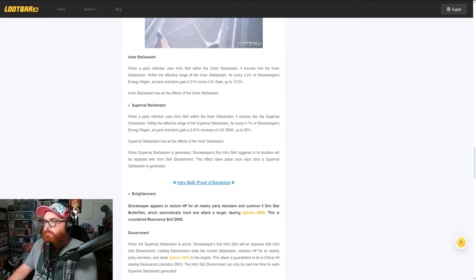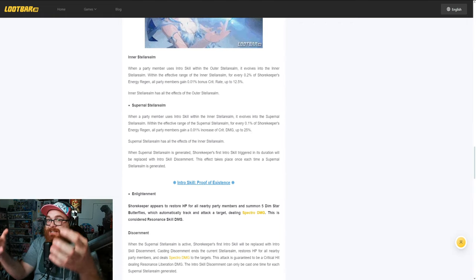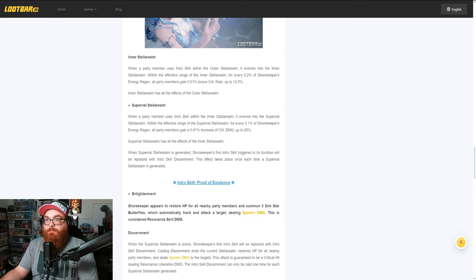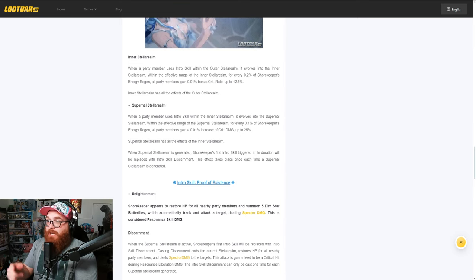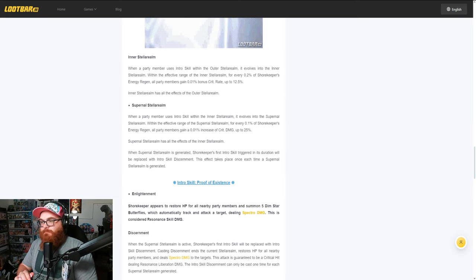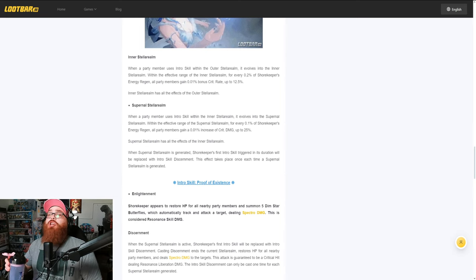The Supernal Stellar realm: when a party member uses Intro skill within the Inner Stellar realm, it evolves into the Supernal Stellar realm. Within the effective range of the Supernal Stellar realm, for every 0.1% of Shorekeeper's energy regen, all party members gain a 0.1% increase of crit damage up to 25%. So again, you're going to need at least 25% energy regen on your Shorekeeper to make sure you're getting those buffs of 12.5% crit rate and 25% crit damage. That's insane. Unbelievable.